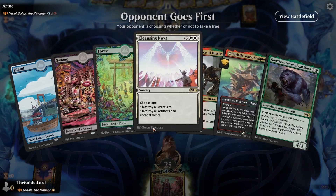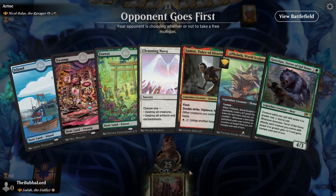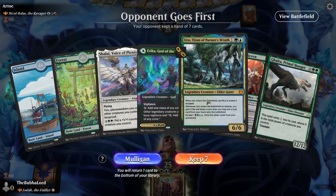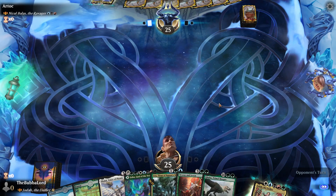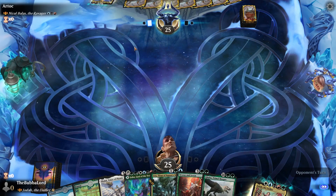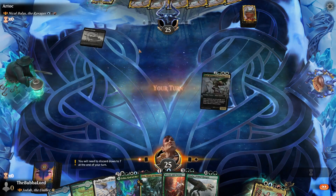Alright, going up against Nicobolas. We got decent land in our hand, but all of our other spells are a bit too costly. I'd rather mulligan and see if we can get something different. Alright, we got an Uro — Ysika is good. We basically just need another land and we can play Uro. I think we'll keep this and see how it goes. Hopefully we draw into a land. I don't usually play against Nicobolas decks because they're just usually not fun to play against, but we'll see how this plays out.